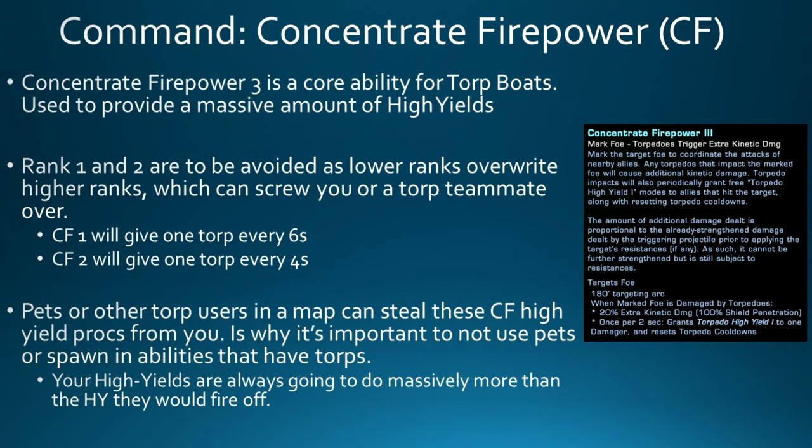Issue number two is that Concentrate Firepower has three different ranks, and only rank three is worth using. Rank one gives you a torp every six seconds, and rank two every four seconds. If a teammate marks your target with a lower rank of Concentrate Firepower, it will overwrite your rank three, meaning that instead of getting a torp every two seconds, you're getting one every four or six seconds — your teammates can effectively troll you.